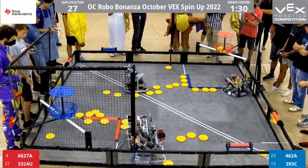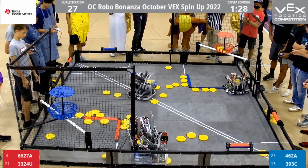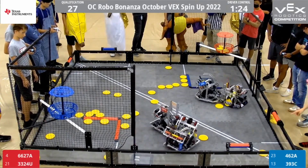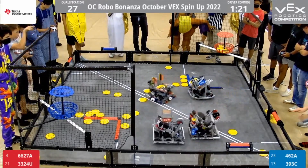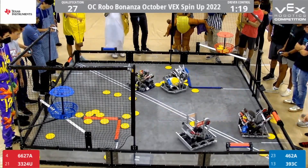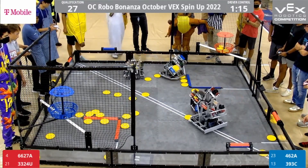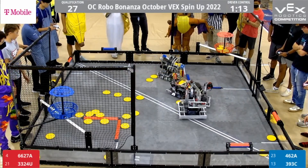462A lining up. A lot of defense, though, from the other Red Alliance robot is going to keep them from landing their shots. 4627A is able to make all their catapult shots — very important to get all those in the high goal, scoring five points for them, not going into the low goal scoring one point for the enemy team.